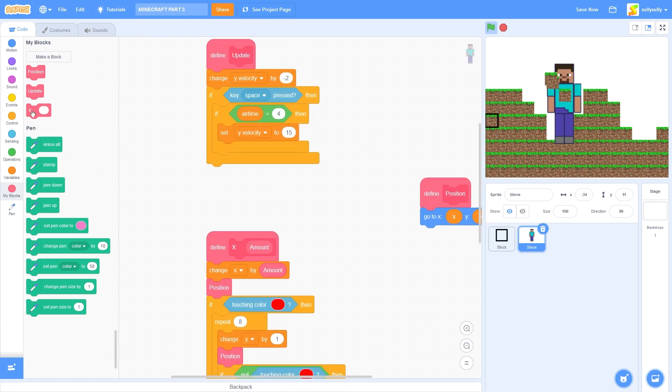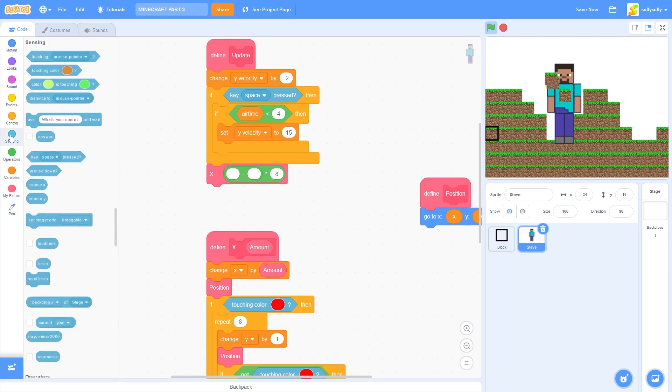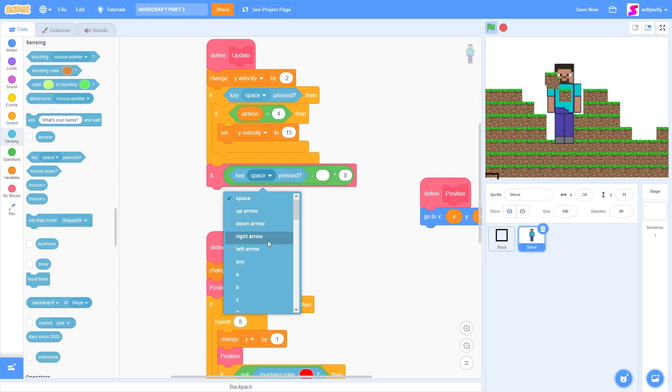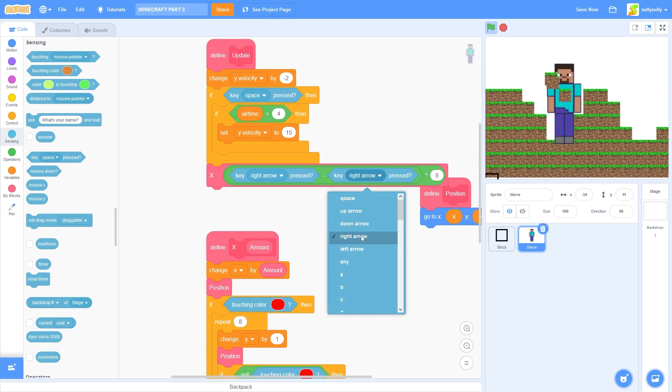So to test this out, let's drag out our X block — here is where we can move left and right. So let's go to operators, drag out a multiply block. In the second input, I'll put 8. And here we're going to use our player input. So I'm going to drag out a minus block. This is a pretty simple way to get input from the left or right arrow keys. We'll use key right arrow pressed minus key left arrow pressed times 8.